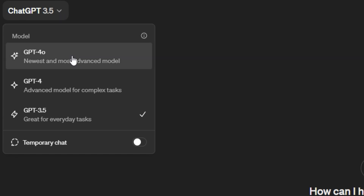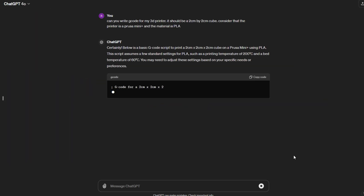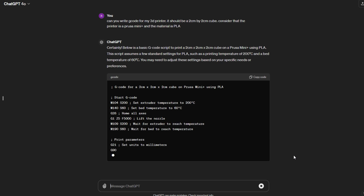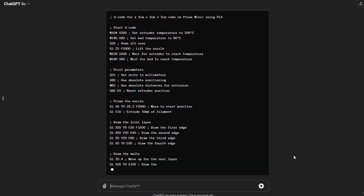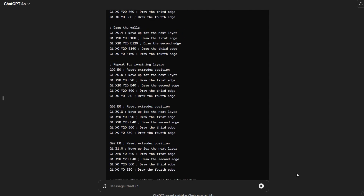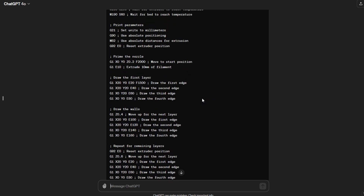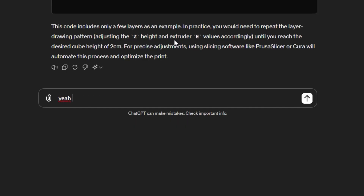Let's switch to GPT-4o and ask it to generate a simple cube, then use the G-code.